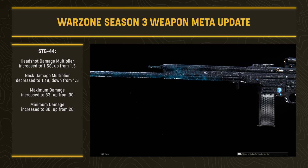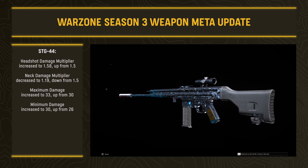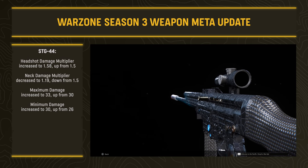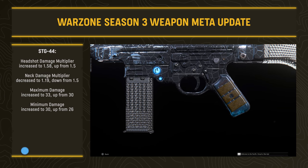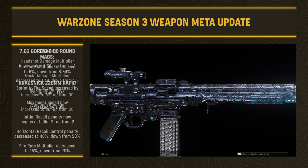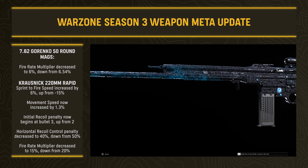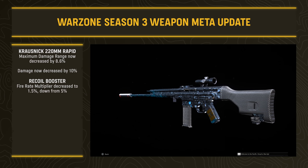The STG-44 might be one to watch — there are a lot of adjustments that make it worthwhile to try again. The headshot damage multiplier increased to 1.58 (up from 1.5), the neck damage multiplier decreased to 1.19 (down from 1.5), but maximum damage increased to 33 (up from 30) and minimum damage increased to 30 (up from 26). Substantial damage increases, but you need to be more accurate with headshots rather than just hitting the neck. The Gorenko 50-round magazine had its fire rate bonus decreased to 6% (from 6.54%), while the 220mm Rapid barrel gained sprint-to-fire and movement speed increases but lost horizontal recoil control, fire rate, maximum damage range, and some damage overall.